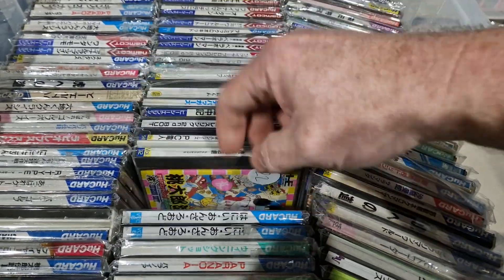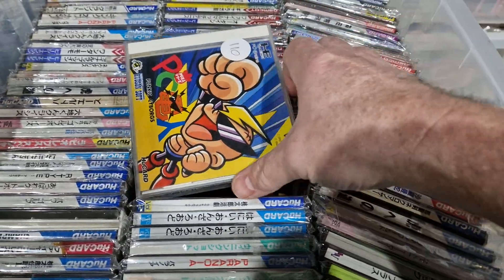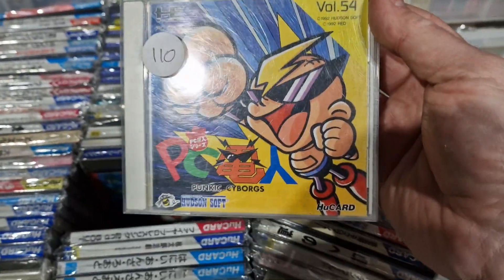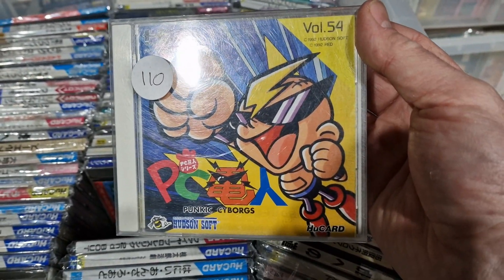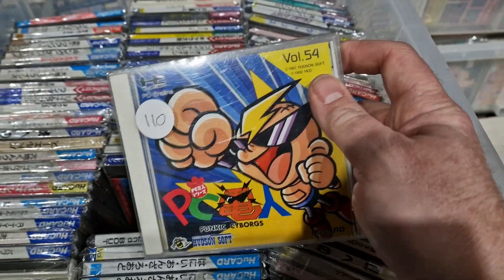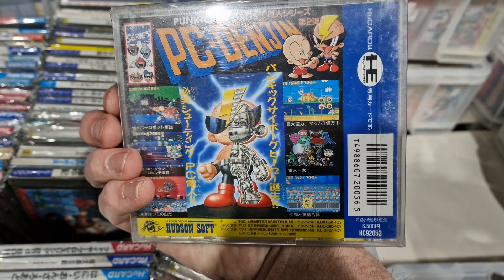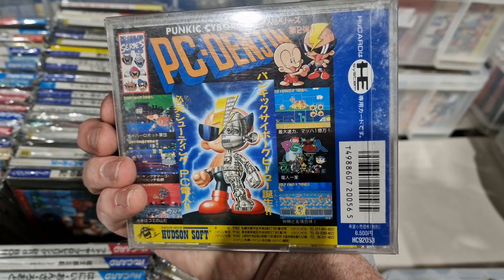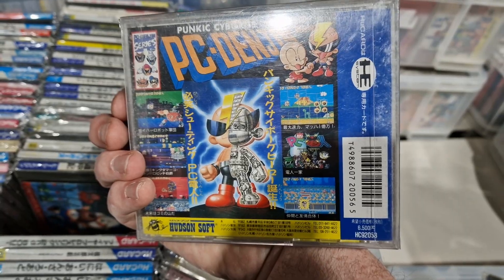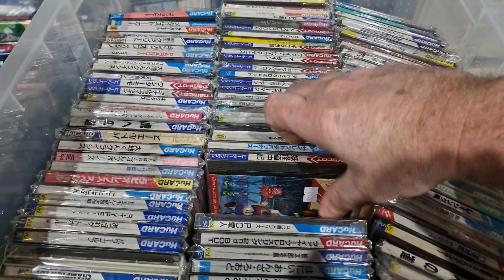Hany on the Road - that is an amazing game as well. There was also Hany in the Sky I believe, but I don't have that. So this is PC Genjin - Genjin was a platform game, so they made PC Kid into a shoot em up. And it's amazing. They brought out a HuCard and a CD version. HuCard version is a wee bit harder to get, but really really nice game. One of the best shoot em ups on the machine.